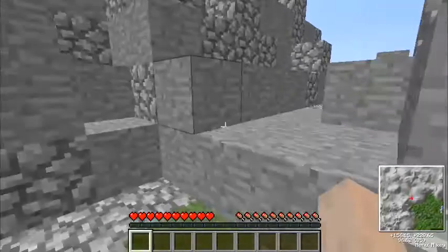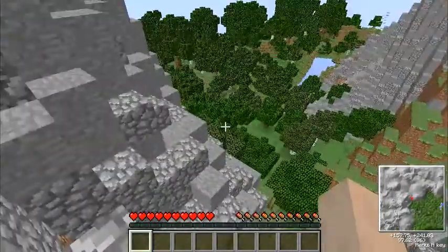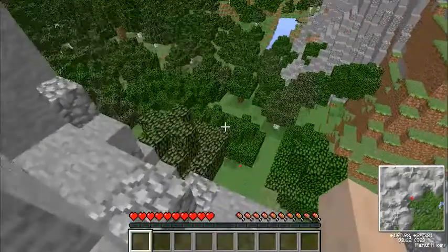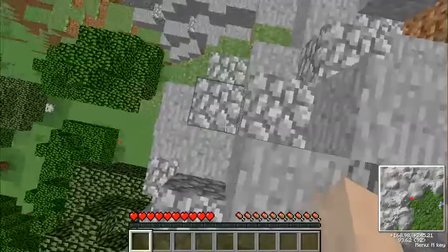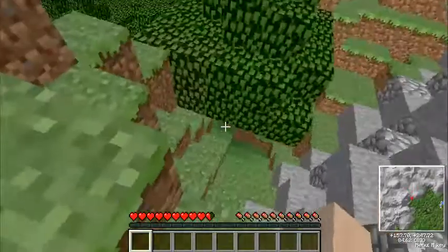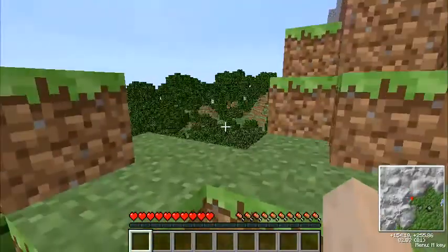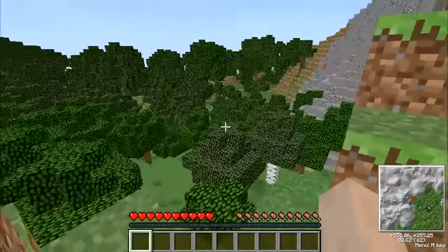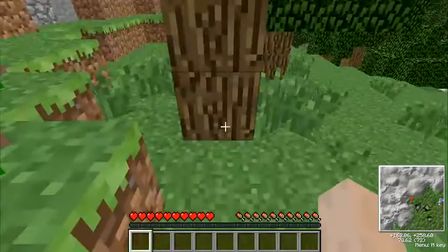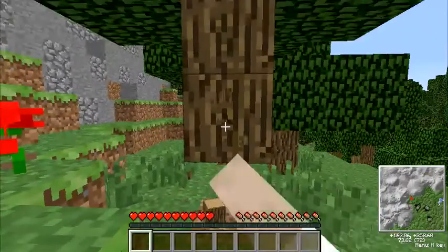As I was saying before, I did install a few new mods. This is actually pretty good — there's a forest right here, so wood resources won't be a problem. Unlike last time, I do have Tree Capitator sorted out, or at least it was before I started recording on this world. So really, there's no telling what's going to happen when I actually try to chop a tree.